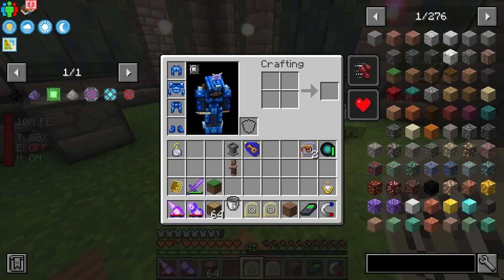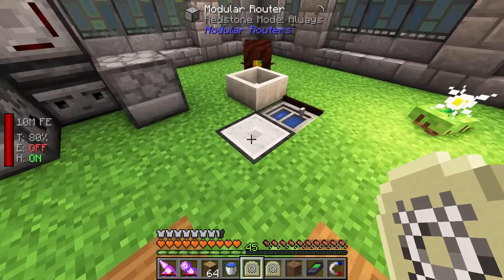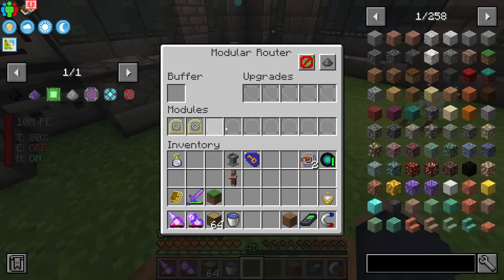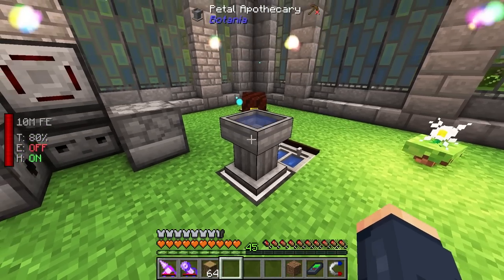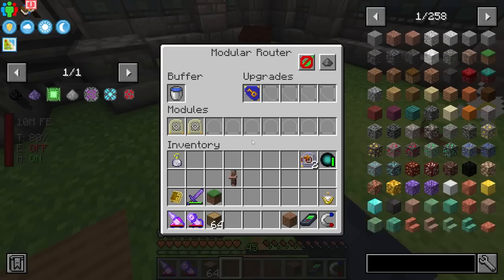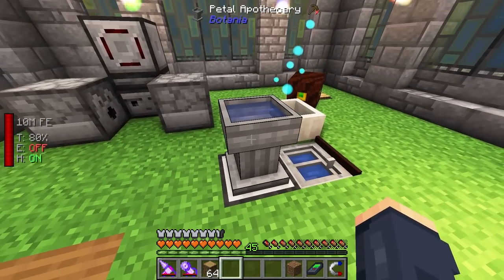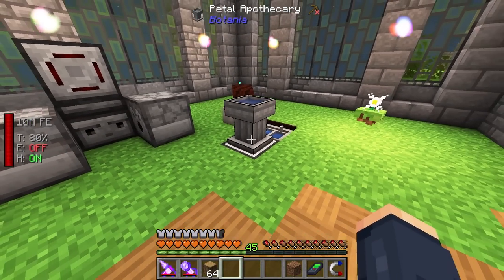Set the first module to whitelist the bucket, and for the other we want a full bucket specified in the filter slots. If we put a petal on top, it's going to right-click the water bucket onto here once we put a security upgrade in. You can see it grabbed that and now there's a full water bucket back in here - it's using that bucket as its actual tool. Once this empties it'll fill again and keep doing that over and over again. It's a pretty simple way to automate your petal apothecary.